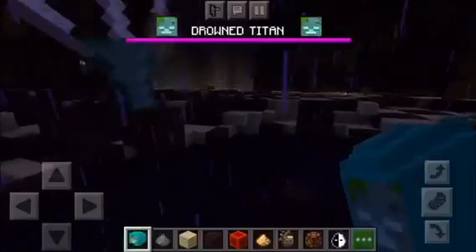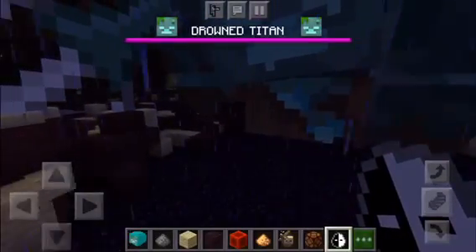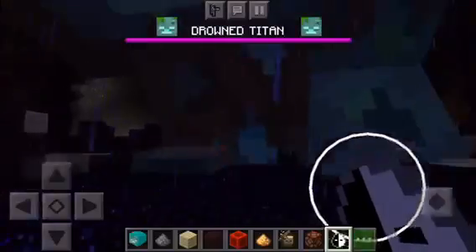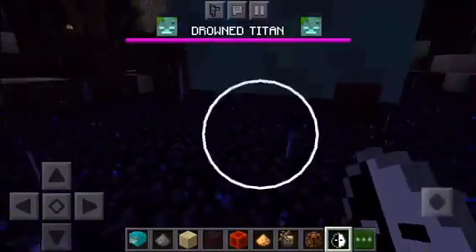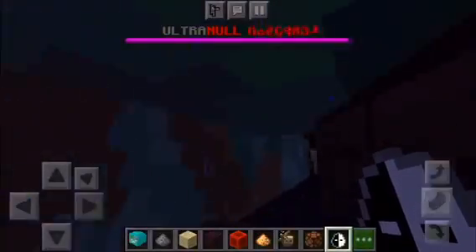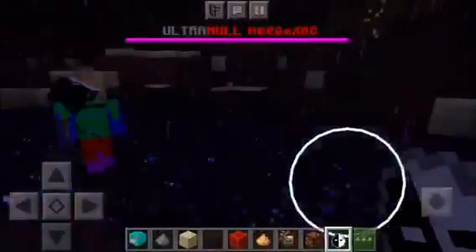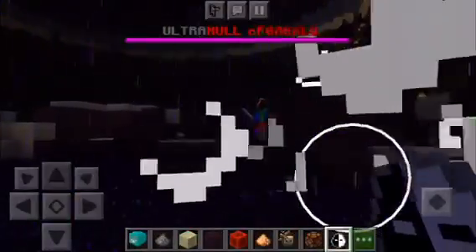So now I'm going to do the Drowned Titan versus Ultra Null. Let's wait for the Drowned Titan to spawn in. Now here's Ultra Null. Oh my goodness — Ultra Null just one-shotted the Drowned Titan. Wow. Ultra Null, you are a very OP mob.